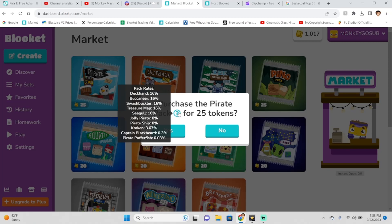The Kraken is an epic at a 3.67% chance, which is pretty bad. We also have the Captain Blackbird at 0.3% — that one actually looks very good, it's a legendary. And there's one chroma in this pack: the Pirate Pufferfish, at a 0.03% chance, which is actually harder to get than any of the space pack chromas in the game right now.